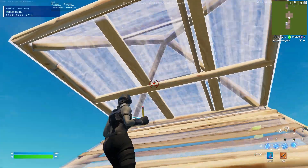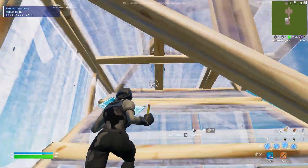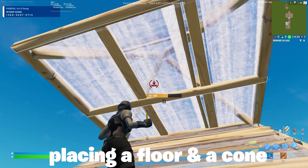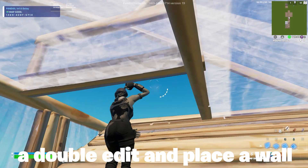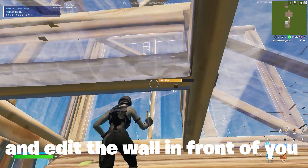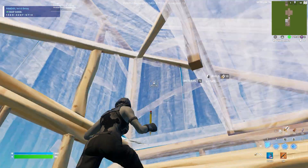Retake number one. First, start off by placing a floor and a cone above you. Then place a wall to your left and in front of the ramp, and then proceed to make a double edit and place a wall in front of you and to your left, and edit the wall in front of you. Now you can keep repeating the same retake or combine it with other retakes.